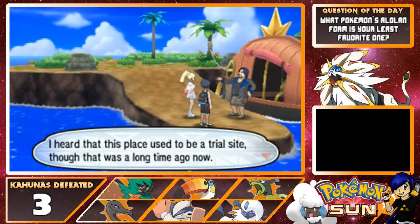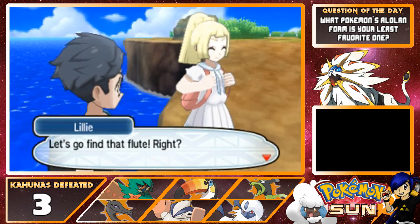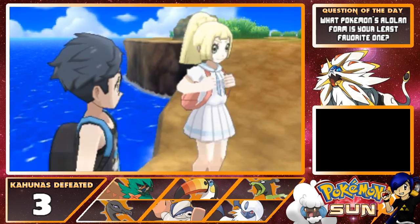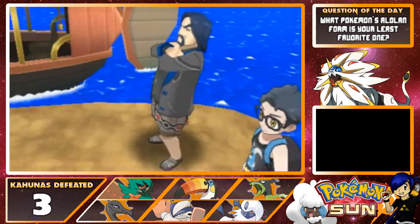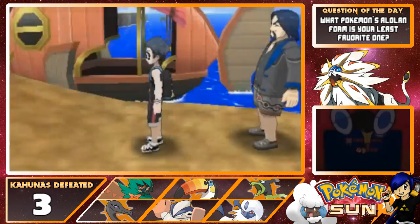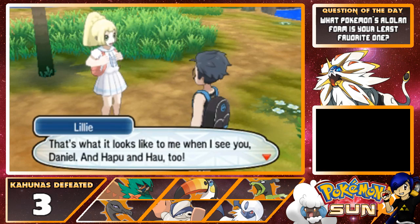We're on Exeggutor Island! "Ha, here we are on Exeggutor Island. I heard this place used to be a trial site, though that was a long time ago. Now you go on — good luck to you both. Let's go find that flute!" Trainers really can't go anywhere as long as they have their Pokemon, can they? I think I'm beginning to understand the appeal. Trainers can open up the door to any future as long as they have their Pokemon — that's what it looks like to me when I see you, Daniel, and Hopura now too.